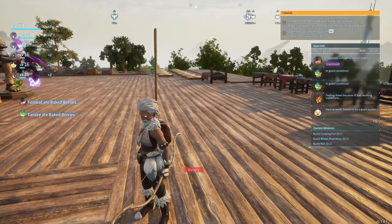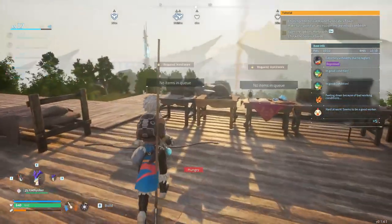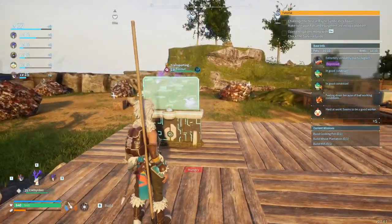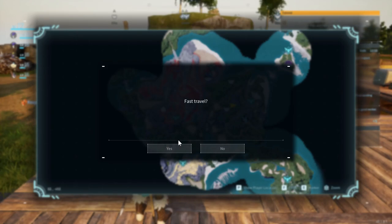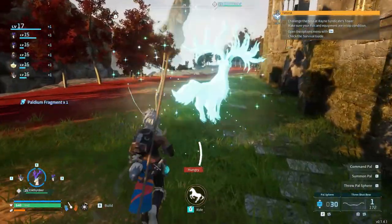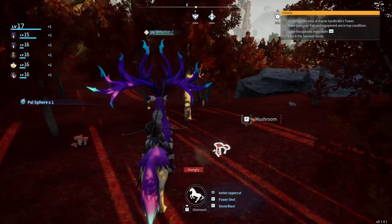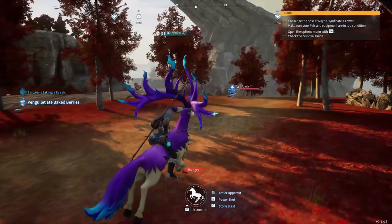In today's episode, I'm thinking the goal is to find the next place to base, because we need a place to set up a bunch of ranches so we can have the pals produce resources for us. I believe one such good place would be the desolate church — if I remember correctly when I came around the back here, yes I am right, a nice batch of ore and also a free Pal Sphere over here. I'm going to put my base somewhere around this area.